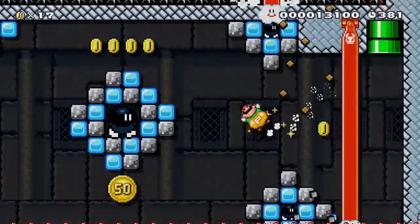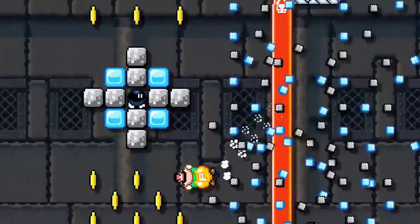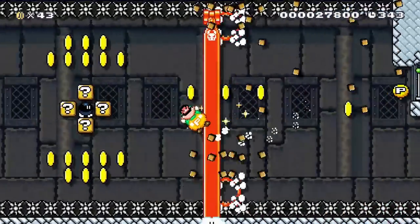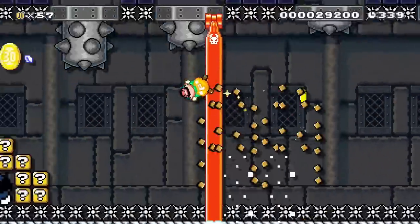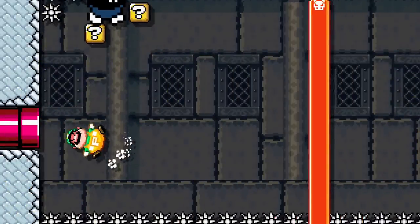Each room features an even faster bullet blaster setup. The second area has a red bullet blaster on a cloud that increases his speed. For the final challenge, make sure the Lakitu's cloud is not touching the lava to go at ludicrous speed. Once Luigi makes it through the speedy nightmare, he can enter the pipe and escape.